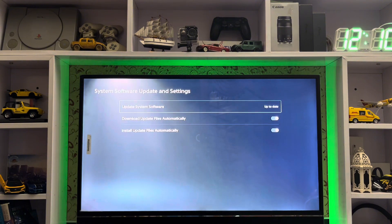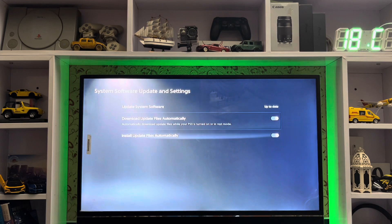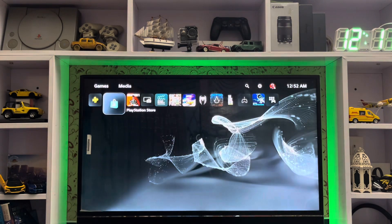Now go to the System Software update — go to System, then System Software Update. If the system software is not up to date, just update it and also check the option to download automatically.